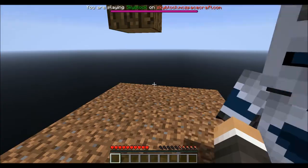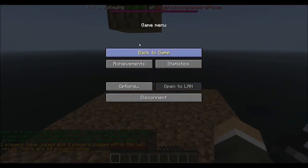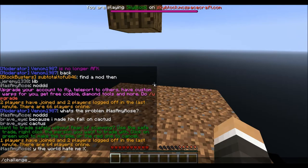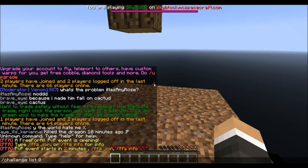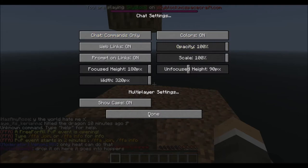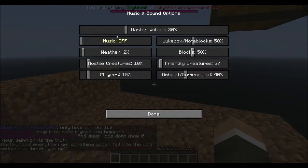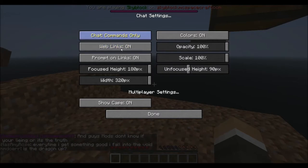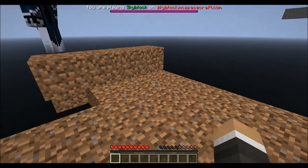We should probably expand this. I guess we can start by making a cobblestone generator. I'm going to turn my chat back on. So, challenge list zero — I guess that doesn't work. Because it says here on the website that I can type 'challenge list zero,' but I guess not, because it didn't list the challenges.